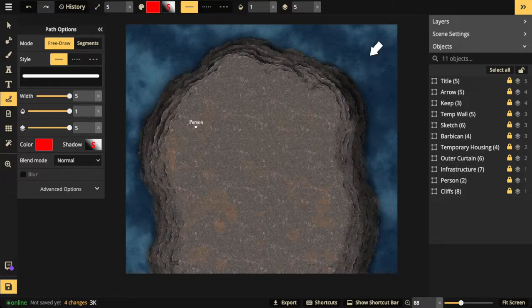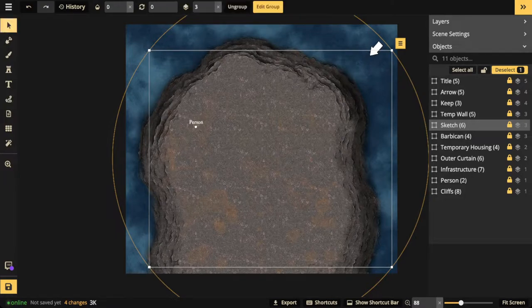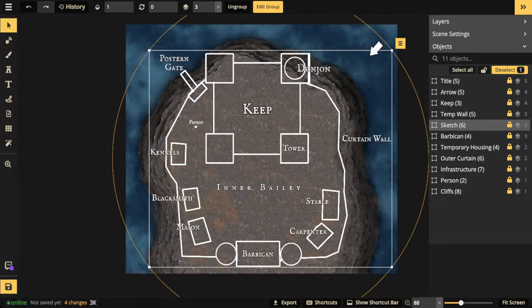Now that we've got the location figured out, let's make a quick sketch. A sketch is really important because it gives you an idea of what you're going to be making. You don't have to follow the sketch perfectly — things might change as you go, and that's okay. The sketch is just there so that you're not just eyeballing it. Let's go ahead and break down some elements of a castle.